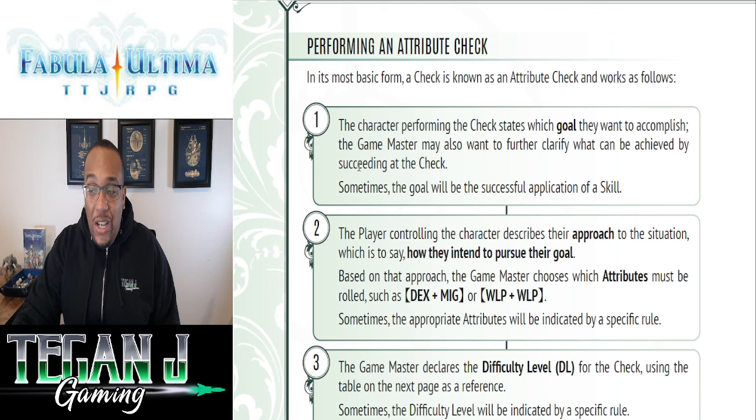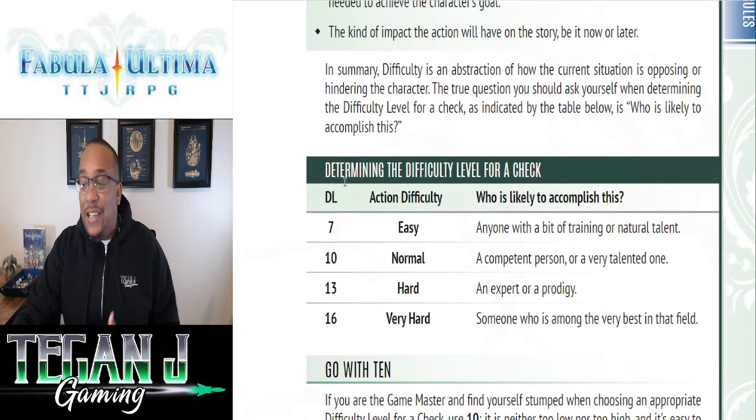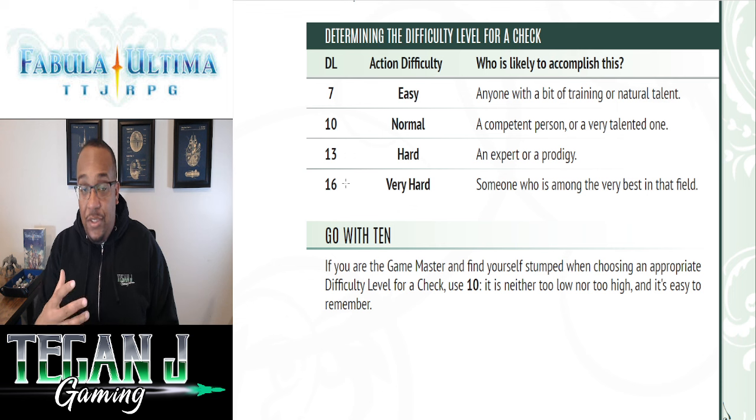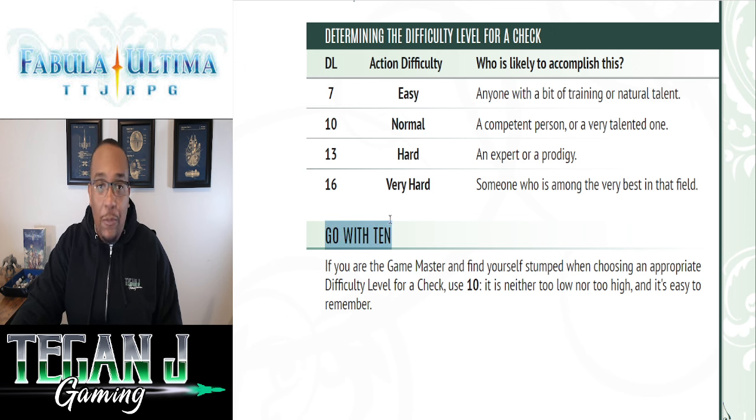So we've gone through attribute checks and how to handle difficulty levels. Looking at the difficulty table: since it's a dice pool system, the numbers are straightforward. A 7 is an easy check that most people should be able to do. The typical check is 10, and they recommend defaulting to 10 if you're unsure. You can go all the way up to 16 for something only the best in the field could accomplish, probably with some preparation and aid from allies.